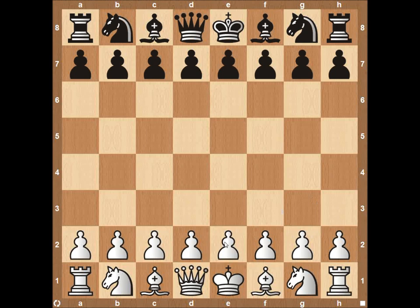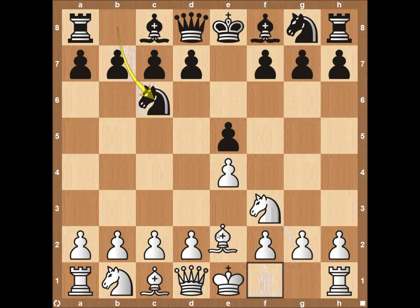Hey everyone, this is Kevin from thechesswebsite.com. Today we're going to be going over the Italian game, which starts out with pawn e4, pawn e5, knight f3, knight c6, and then bishop to c4. Very strong opening from white, been around for a long time.